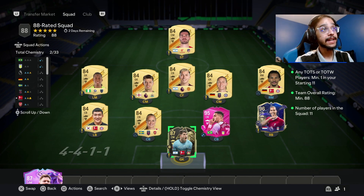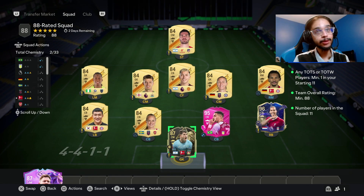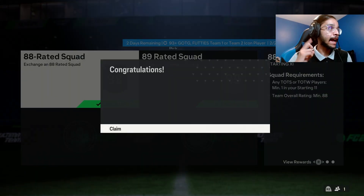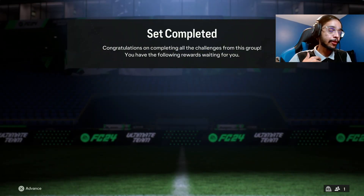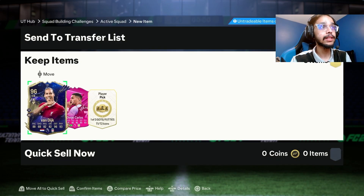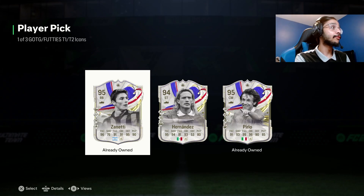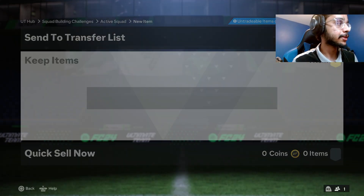Another video where we're starting with the 93 icon pack again. Hopefully this icon pack can give me something good. I'm using Van Dijk and Diego Carlos because I have both of them as dupes and they just easily do the squad. We've done four of these and not a single usable card — that is so bad.